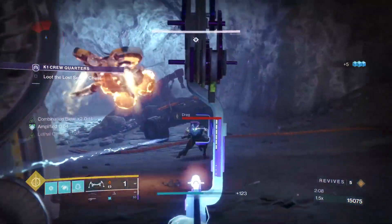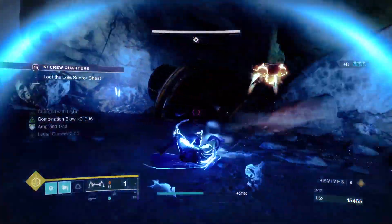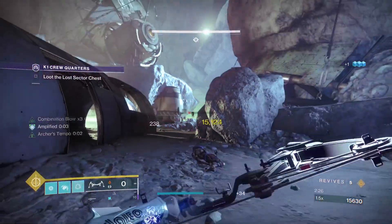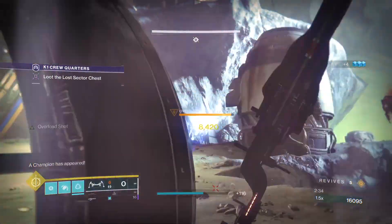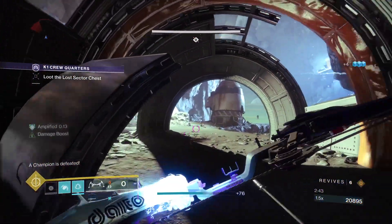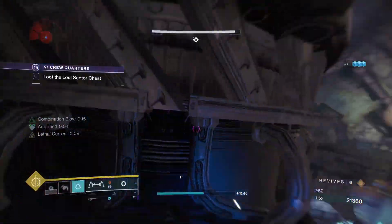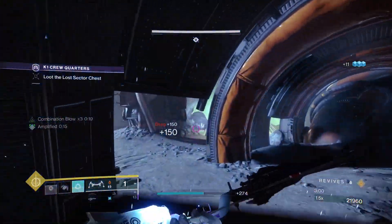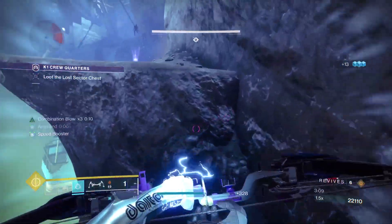I was running away from the explosive Shanks while trying to show off the new Arc subclass for the Hunter. I was trying my best to jump away and clear out ads as much as I can to spawn the other champions. Once a champion appears, I stagger with the bow, throw a nade, and spam Storm Chaser. After clearing the Overload champion, you can spam your melee and abuse it as much as you can. You can use other exotics — I'm just using Six-Coyote because I'm low on armor materials. Use your bow or Taikū to deal DPS on the mini Solar Shanks.